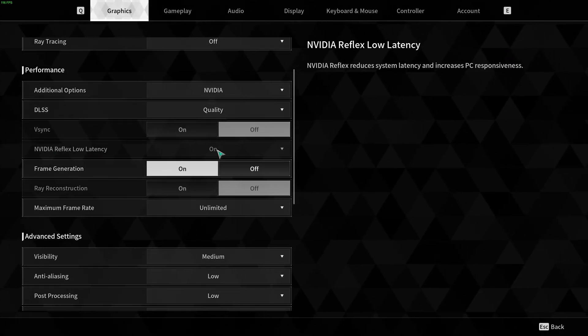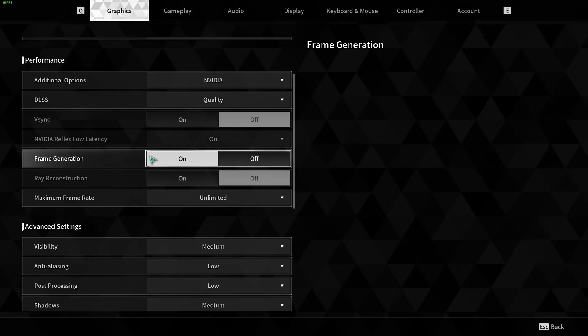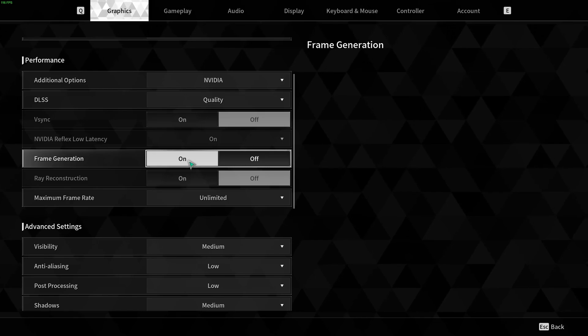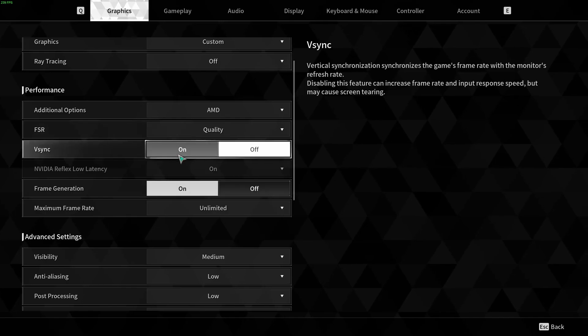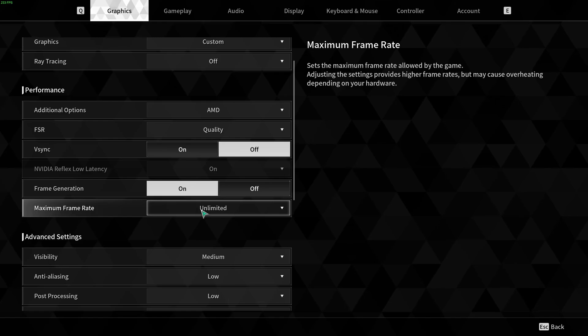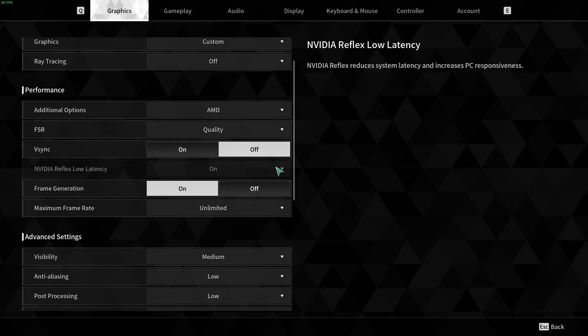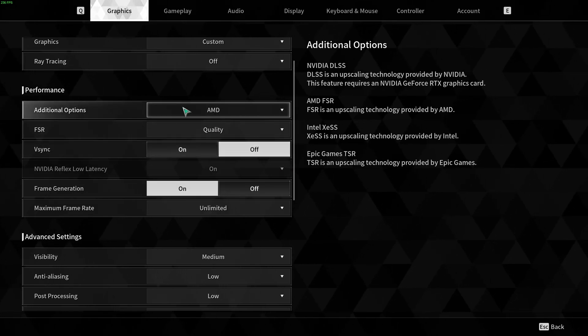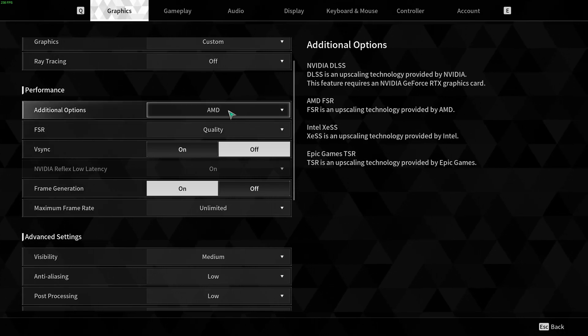For Nvidia Reflex Latency, I recommend setting it to On. If you have a 4000 series Nvidia card, definitely use Frame Generation — activate it and it will provide a 35% boost in FPS. Unlock your FPS to get the lowest input lag. If you have an AMD card, pretty much the same approach — go with Quality, deactivate V-Sync, use Frame Generation if possible, and unlock your FPS. FSR also works for Nvidia and Intel cards. If you have a 1000 or 2000 series Nvidia card and don't want to use the Nvidia upscaling, I really recommend using FSR in this game.